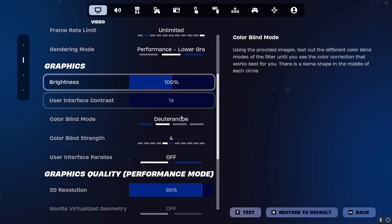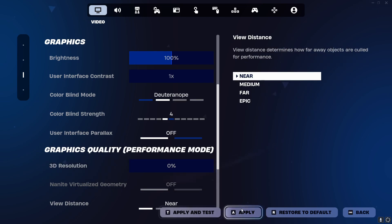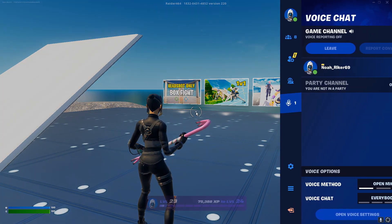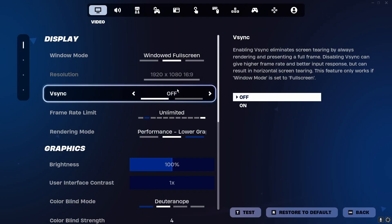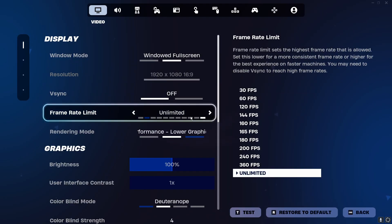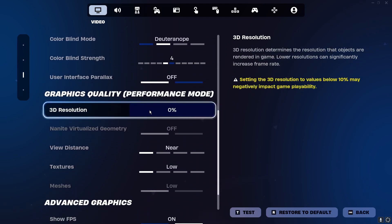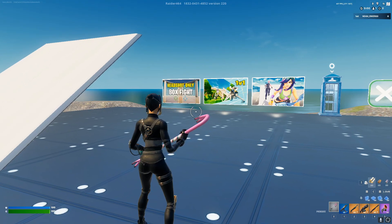Here's my settings by the way — I have everything on low. I can put everything on the lowest like I did before and I'm still getting higher FPS. If you do want to purchase, go to the link in the description and join our Discord server. We also have a free utility that you can use before purchasing the Extreme if you don't think that we are legit. It is an open source free utility, so be sure to check that out as well.